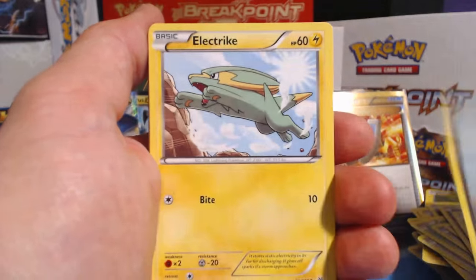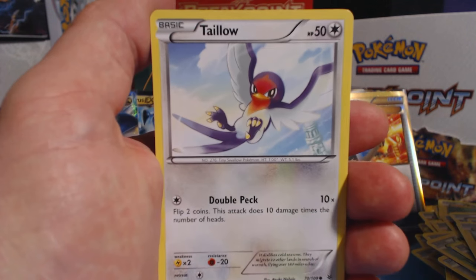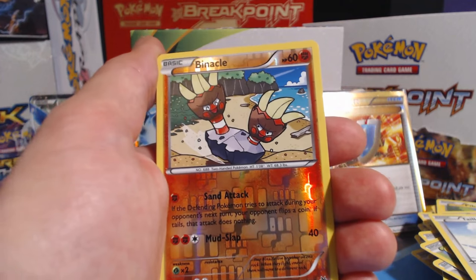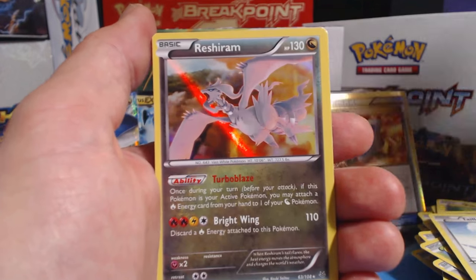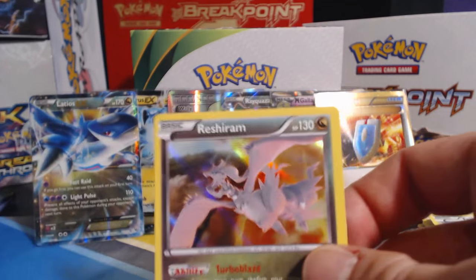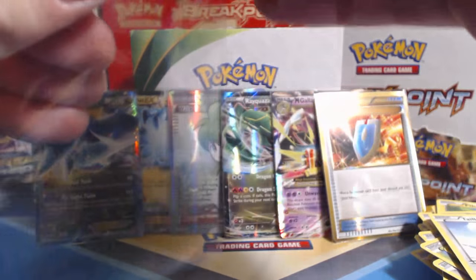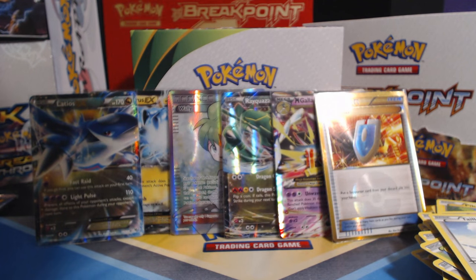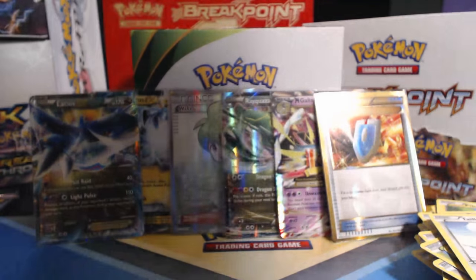Togepi, Exeggutor, Dratini, Electrike, Taillow, Fearow, followed by a Mega Turbo, Winona — that's our first Winona — Binacle Reverse Holographic. Nice, man. Rusharam Holographic Rare. They stacked this side of the box. The beginning of all this was just rare, rare, rare, rare, rare, and then it's like — holy Aunt Jemimas.